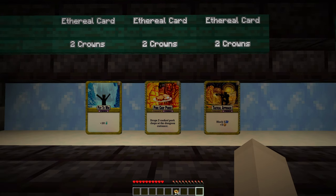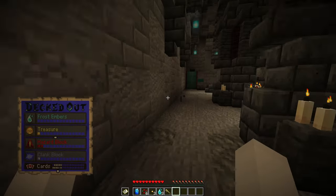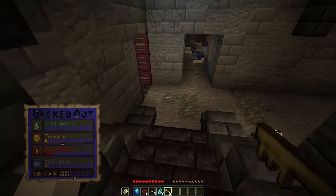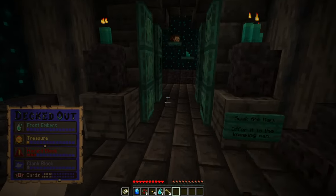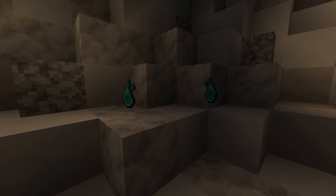There are some interesting cards available in the crown shop as well. But keys are super important, as they allow you to unlock the lower levels. However, there is a limited amount of treasure that can drop on each floor in a run, so if you don't get a key — well, sucks to be you. Frost Embers also drop in the dungeon, but they are a separate drop from treasure.